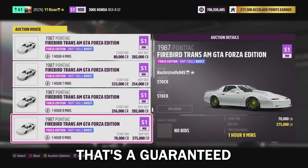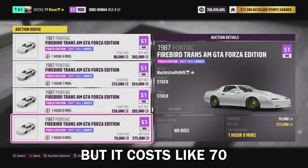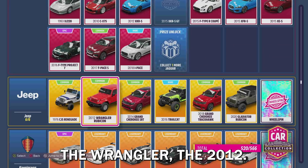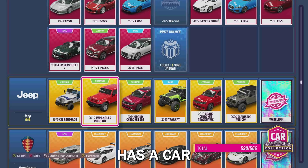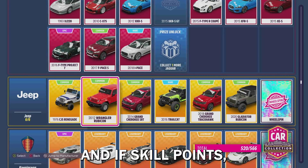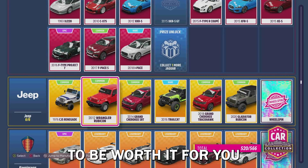Now I'm going to show you one that's a guaranteed safe bet — but it costs about 70 skill points to get a super wheel spin. That's in the car pack here. If you go to the Wrangler, the 2012, this one actually has a car you can unlock. If you buy it, it's only 50,000 credits, so it's very cheap, and if you have hundreds of skill points this method's definitely going to be worth it.